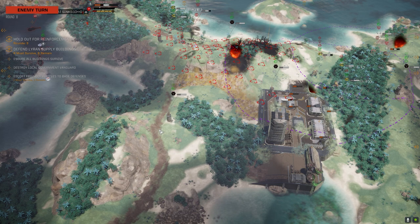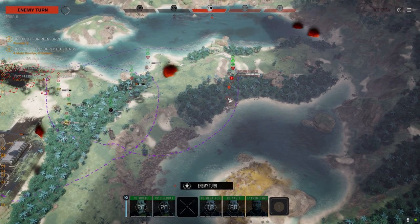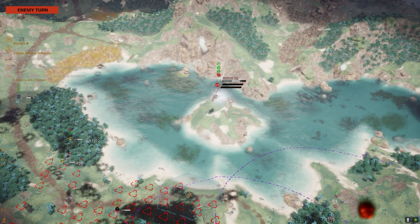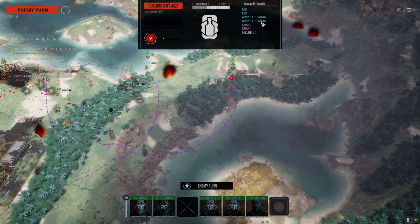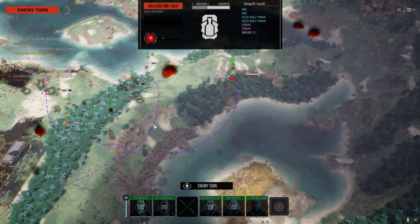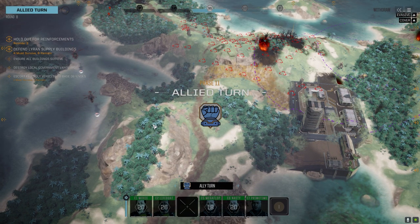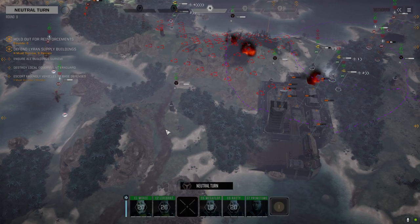Yeah, you run. This Bulldog - I'm worried about this guy. Kaliyama with two machine guns - so it's not four AC2s but those are cluster shots. The Kaliyamas are actually pretty good - the AC10 Kaliyama is actually nice, the 5 is okay. The twos though - the fragmenting - I don't know if it's worth it to put on the twos because the damage is so minimal. But you've got good range, so if you're continuing to pepper them from long range... these guys are flanking me.